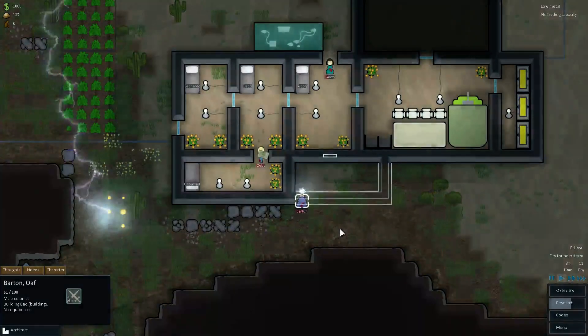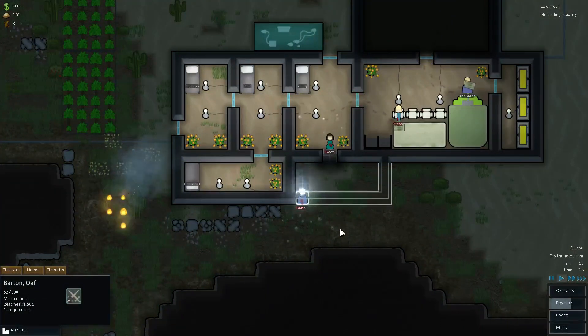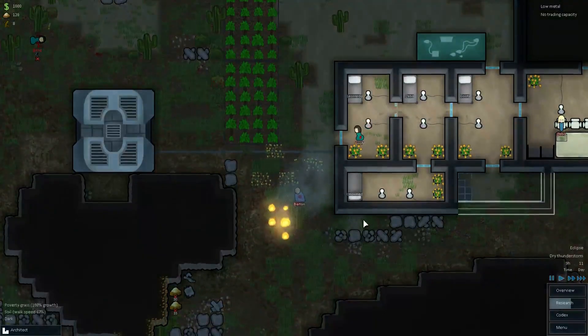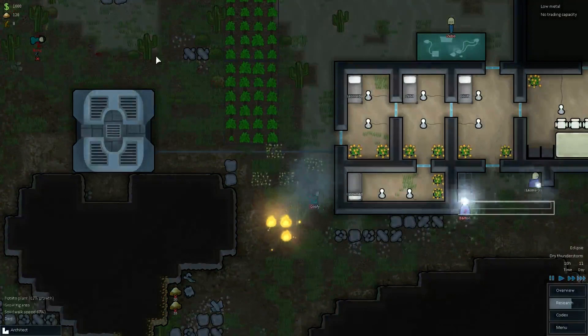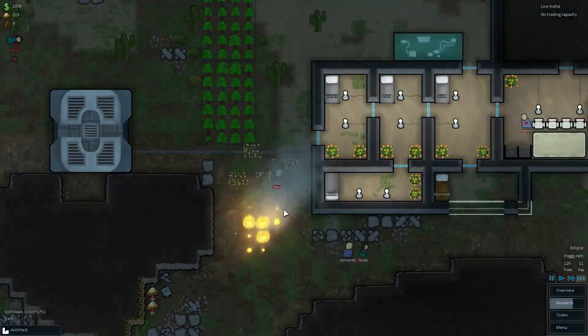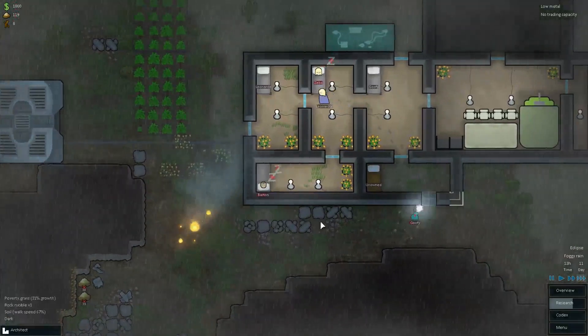Hello, Barton. Just think of it — just the other day you were a raider attacking this base. What are you doing now? Beating the fire out? Well, once I capture this person I guess I'm probably going to end the episode. Just keep on putting out that fire, guys. It's foggy rain — that should put out the fire for us.